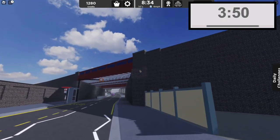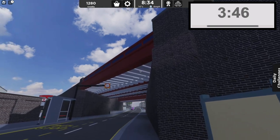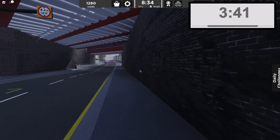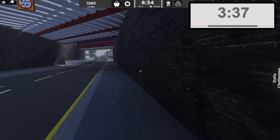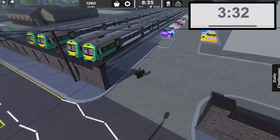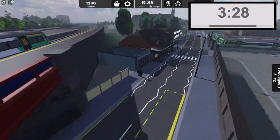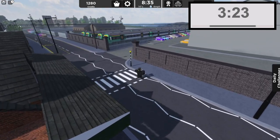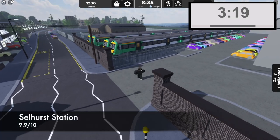Another area within Selhurst is Selhurst Station. I really do like this area — it may be my new favourite. From the nice blue train bridges and how the road curves underneath them, to a Southern train and a depot for other trains visible when you zoom out — these are really nicely modelled. The station building is also pretty cool, and newly modelled houses up here look great as well. I can't see anything wrong, except for some areas being a little bit sparse. This gives it a 9.9 out of 10 rating.